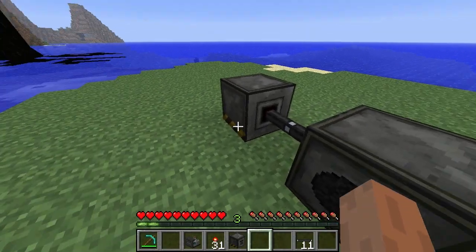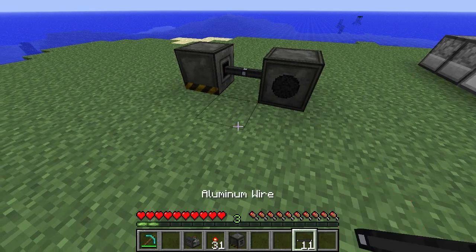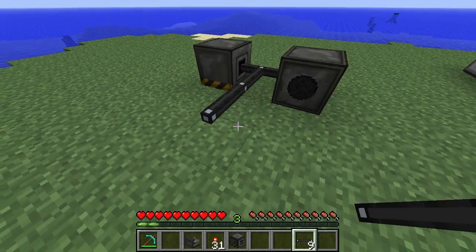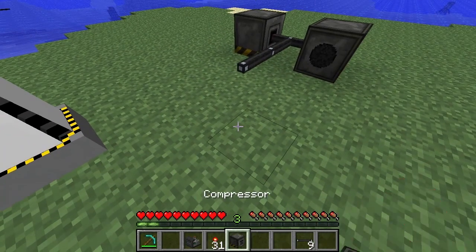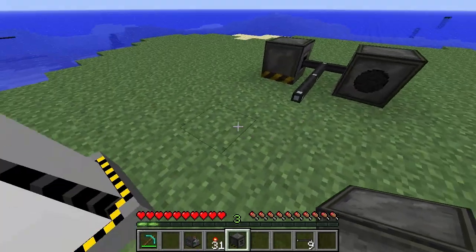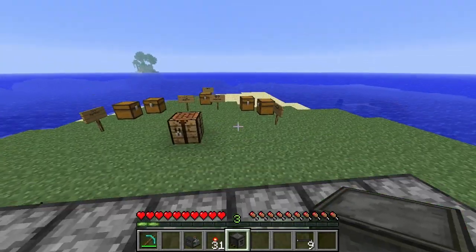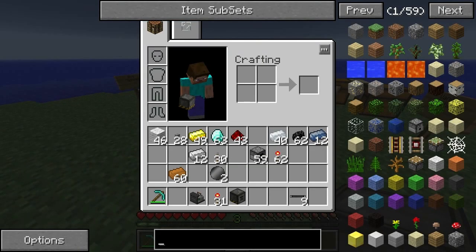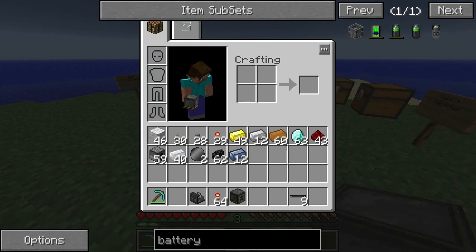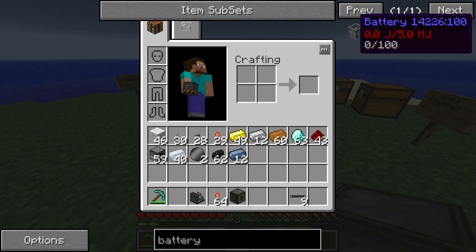The coal generator is actually a pretty decent option. The other option is to use batteries because we can put batteries into the wind turbine, and that would actually be a good reason for having made it. So we're going to need compressed tin for that to make the batteries.